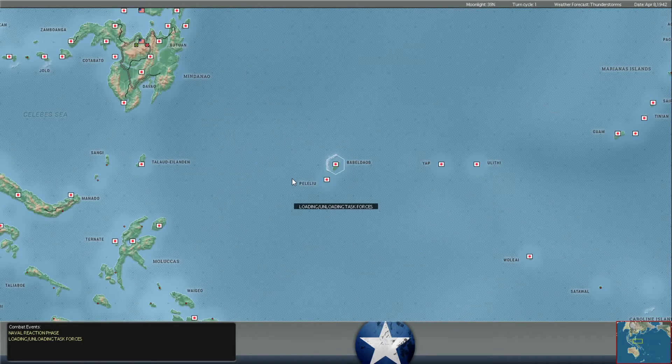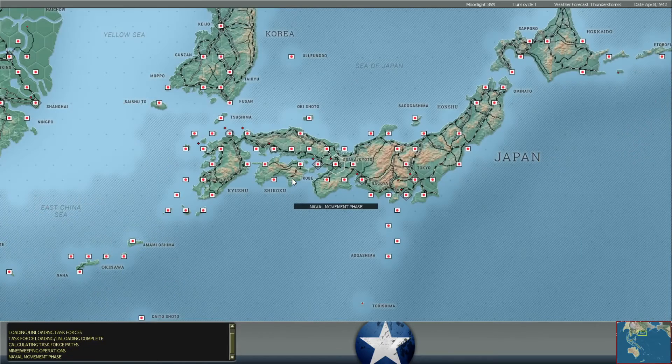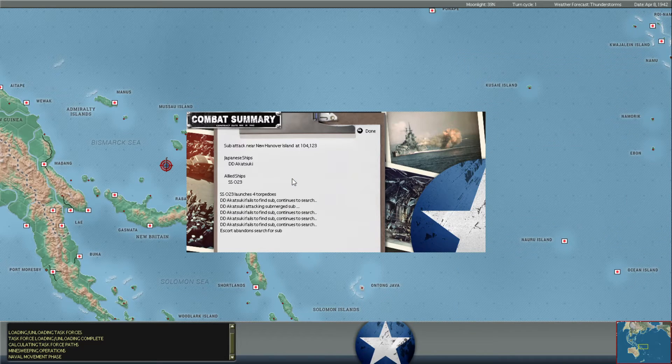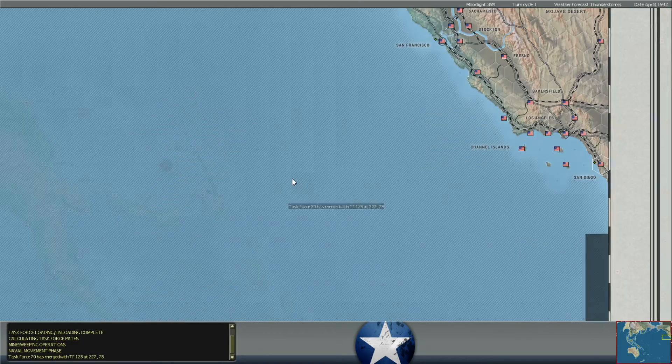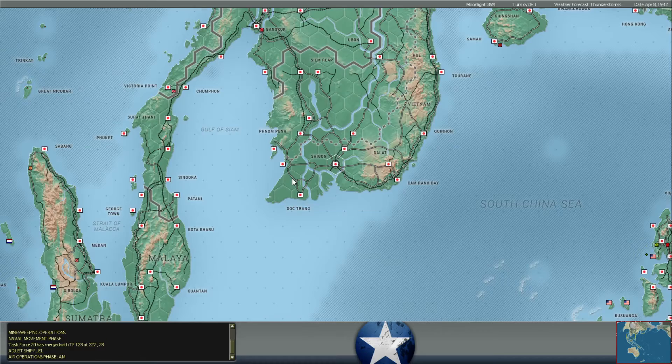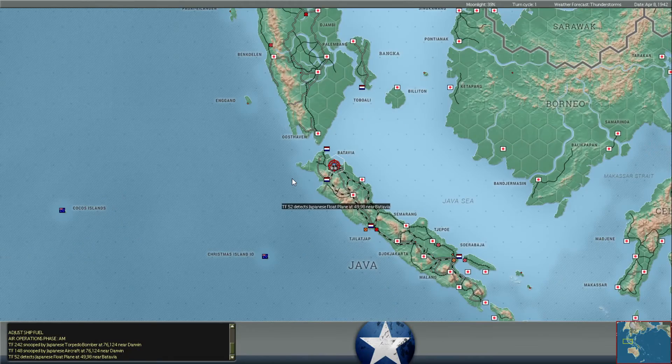Last turn we did bomb some Japanese troop transports near Buna, near New Guinea, and as a result I'm wondering if we'll see any changes in Japanese approaches here. You can see we have some torpedoes being fired by some of our submarines in the Rabaul area, and you can see they're being depth-charged. I probably would not have fired my torpedoes at an enemy destroyer, but this Dutch captain decided to do so and got away with nothing. So that's the extent of our early day submarine operations.